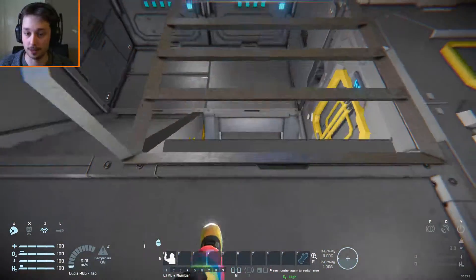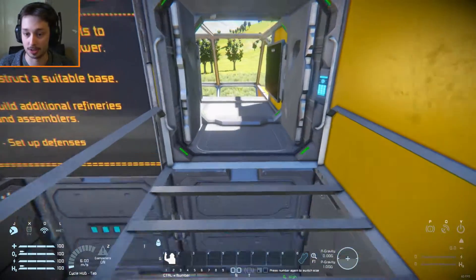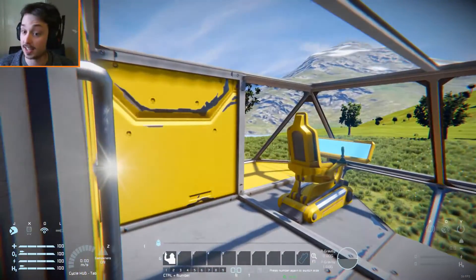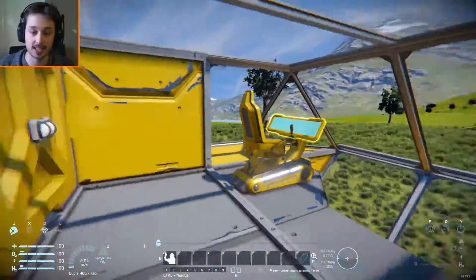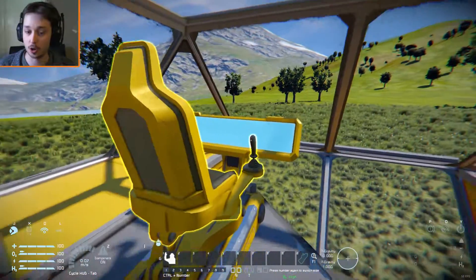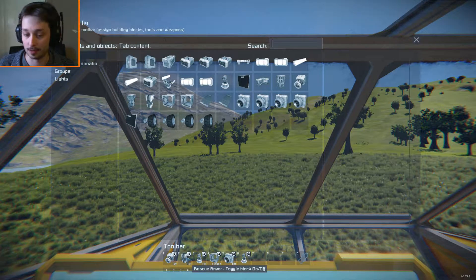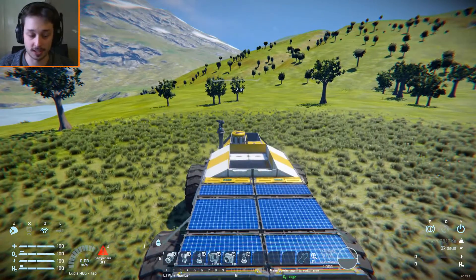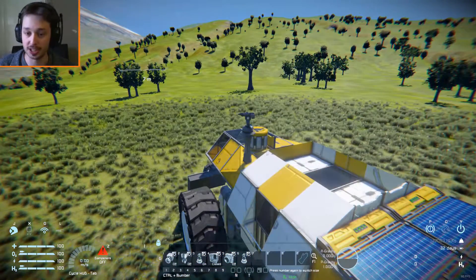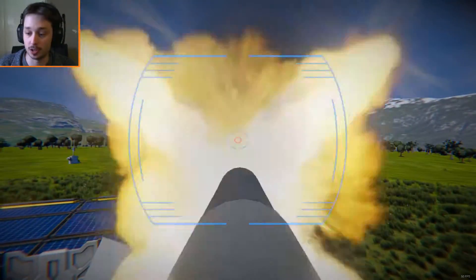Through here along this little unfinished catwalk — which is purely there for design; I'd personally finish it off to make it safer — we enter the cockpit. There's not much in here, but it looks very nice and basic. Hopping into the chair, on the control bar we have the ore detector, beacon, turret, sliding doors, and front lights. The turret sits on top and can be turned off or on using number 3, spinning around to shoot automatically at any nearby enemies.